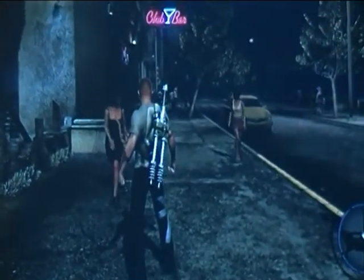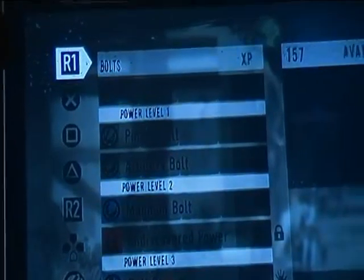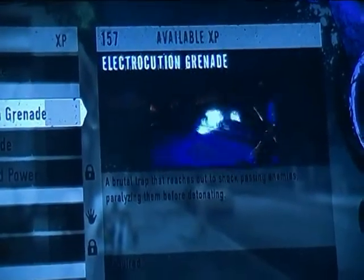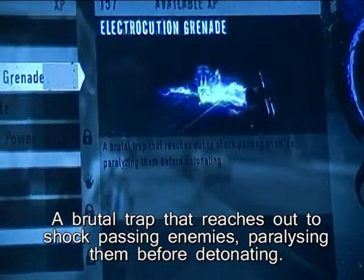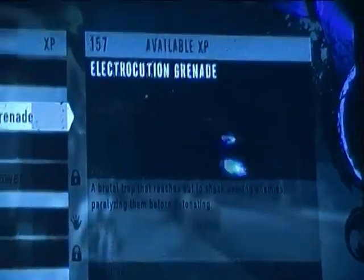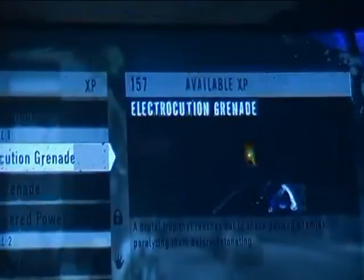With the special edition, you also got a new power. I'll show you here. It's in the grenades and it is called the electrocution grenade, which allows you — well, it says a brutal trap that reaches out to shock passing enemies, paralyzing them before detonating. As it shows you there. I've already got that, because I don't know if that's why I've barely got any XP left.